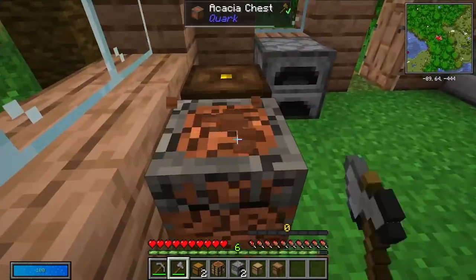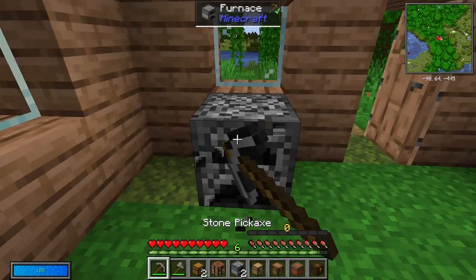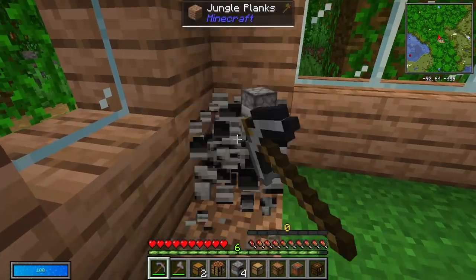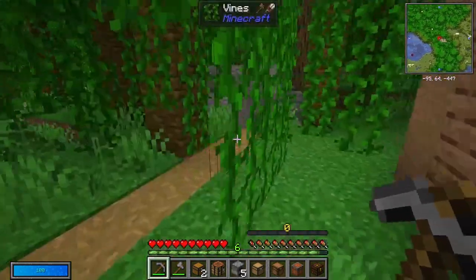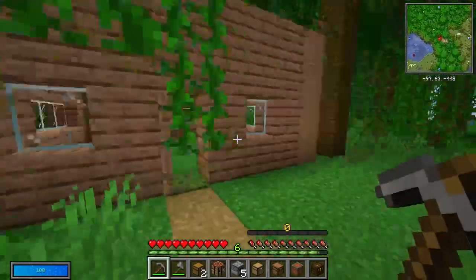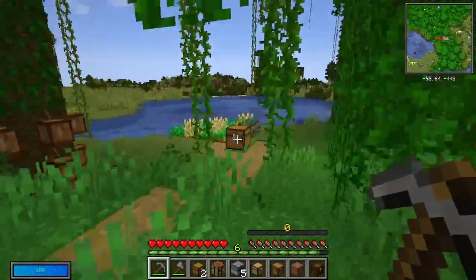First off, we are disassembling. This might be like our little outpost over here, because I've got a little mine going on. I'll show you that over here — it's my mine. Lots of andesite about, which is really good because I use that for a bit of building. But there you go, that's now done with.